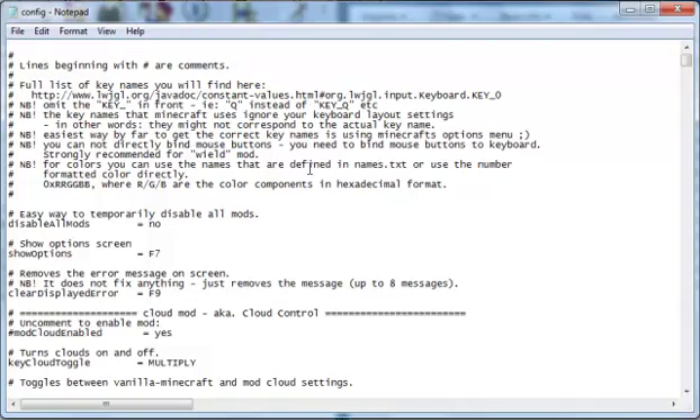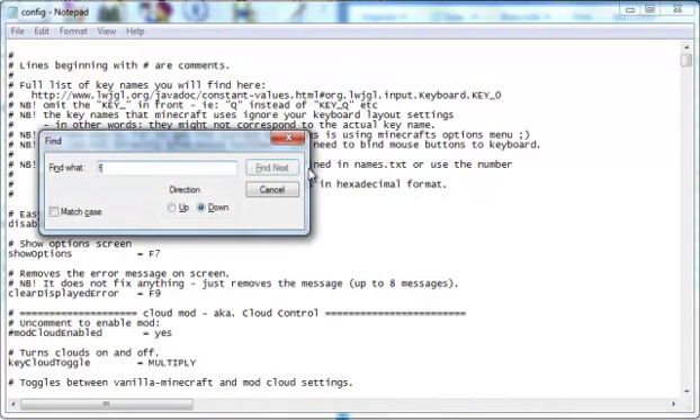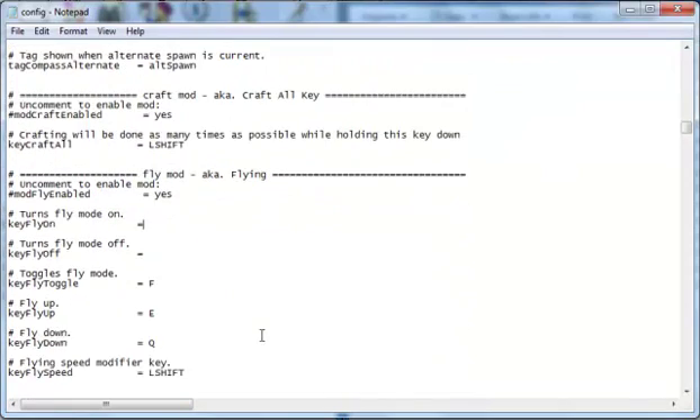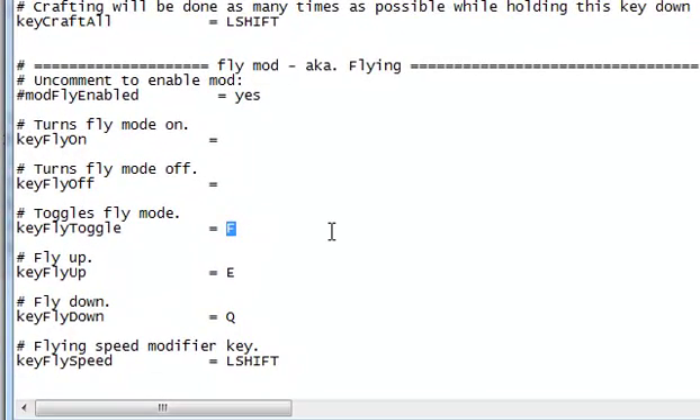Because I'm going to be using this for flying, I'll hit Ctrl+F — easy way to find the setting. Type in 'fly' and hit enter. Scroll down and you've found it — 'Toggle Fly Mode'. You have to use capitals for this.